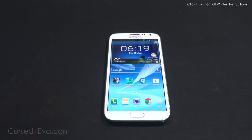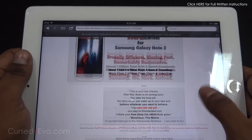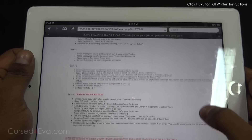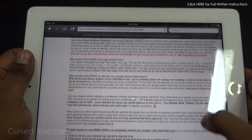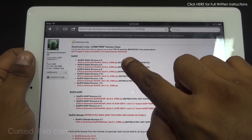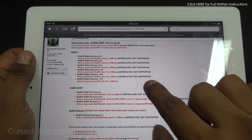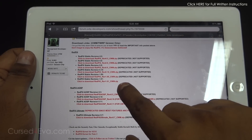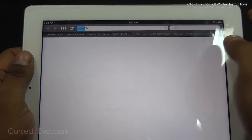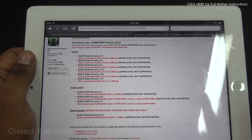Hit the link to XDA forums from the download section in the description and that will take you to the thread on XDA forums. Just scroll down and you will find the download links here — CWM/TWRP version only. Pick the latest one, the one that does not say 'deprecated' or 'not supported'. The latest one is currently revision 1.01; if there's a later one, just download it.